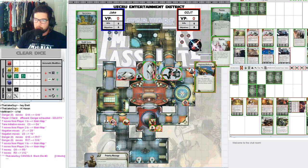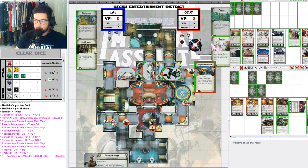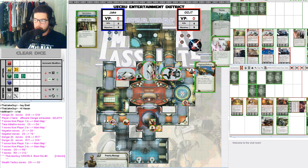I honestly have no idea what any of these fixes are, so we're going to be learning them together as this game goes on. We have Jake here playing an Imperial Vehicle list with two Repulsor Tanks and one AT-ST.